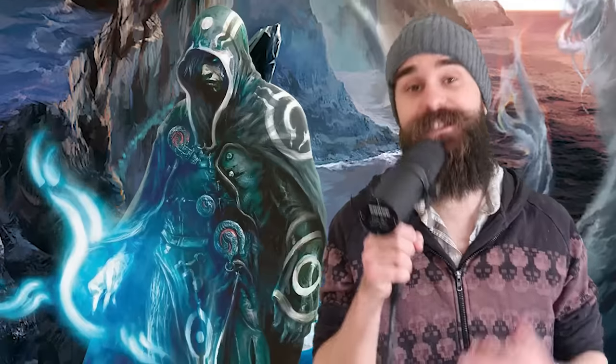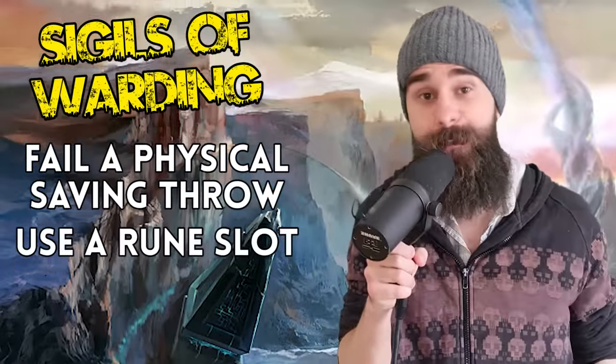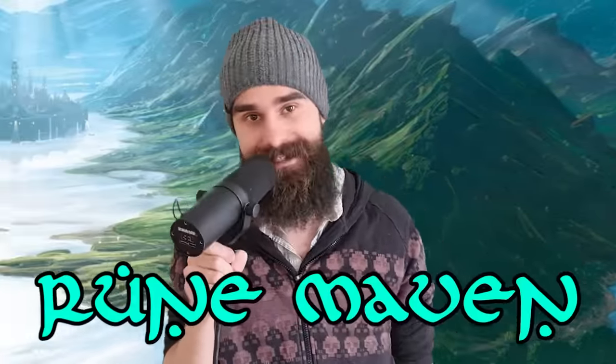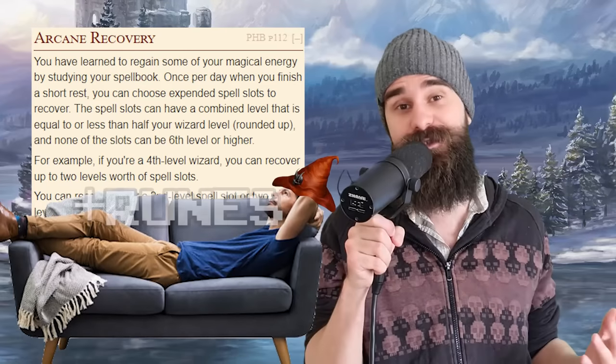At sixth level, you get some bonus protection. When you fail a Strength, Dex, or Con save, you can expend one use of Runic Empowerment to just succeed that save instead — which is really good and will definitely come in clutch for maintaining concentration on important spells. At tenth level, you get Rune Maven: whenever you use Arcane Recovery on a short rest, you also regain some expended uses of Runic Empowerment — no more than half your Intelligence modifier rounded up, so basically three.